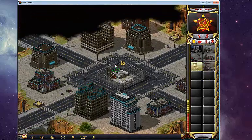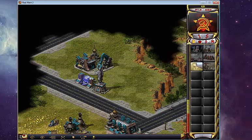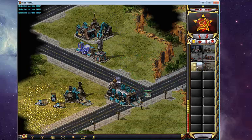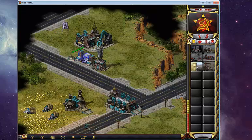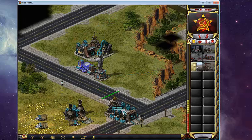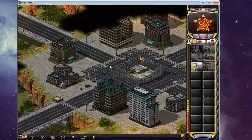Against the Allied player, a traditional base order on this map is very simple: power plant, barracks, ore refinery. What is this guy doing? I guess he just scouted me. Maybe I should scout over here in case he rushes me. But back to the base order — power plant, barracks, ore refinery, war factory, an additional ore refinery, and then a radar.